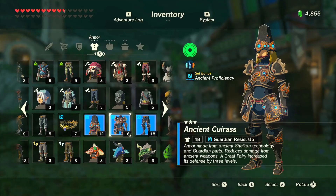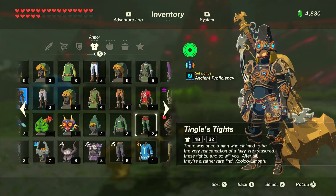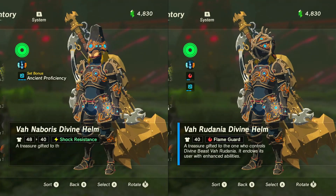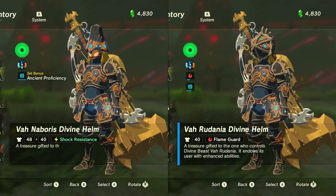In 5th place, I have the Ancient Armor. This armor can be forged in the tech lab and is very cool. My least favorite part about this set that will bug me forever is the hat — why couldn't they make a helmet like the Divine Beast helms?